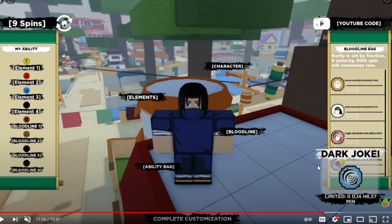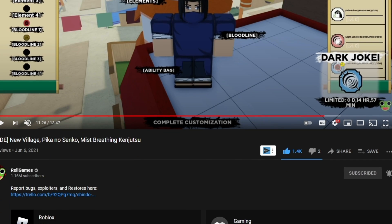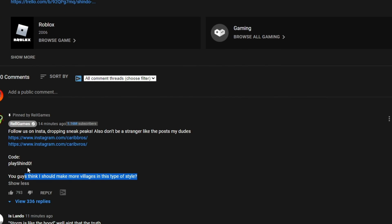They also posted a brand new code — it's a 45 spin code which will be in the description and comments below. The update release date is between 12 PM and 3 PM Eastern, so look out for it during that window.